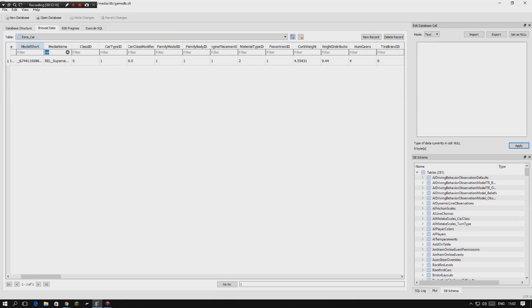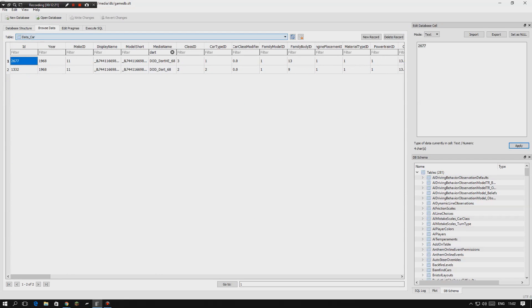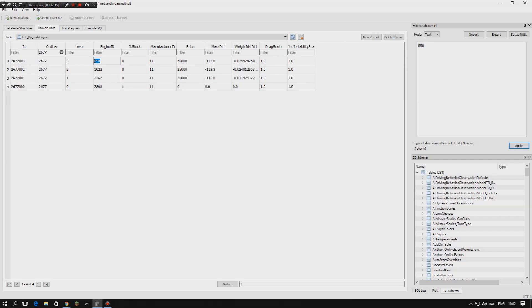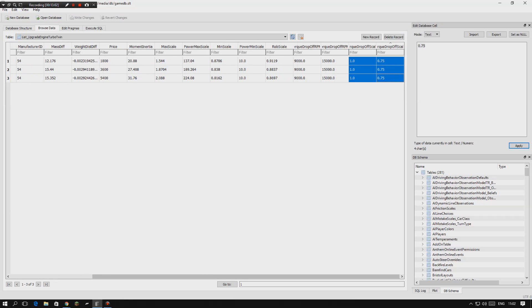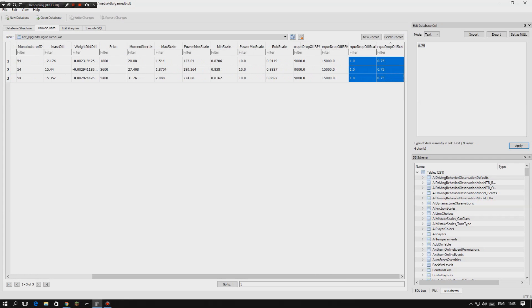The same method works with the Dodge Dart. The Dart can have a V12 swapped in — the car ID is 2677 and the V12 engine ID is 858. Go to the twin turbo section, search engine ID 858, and edit those values. Every car that can have the V12 fitted — the Dodge Dart, Lamborghini Centenario, Veneno — will have these horsepower modifications applied.